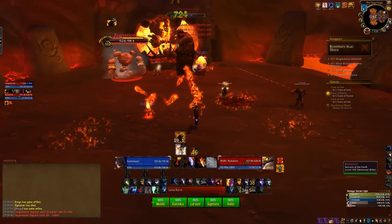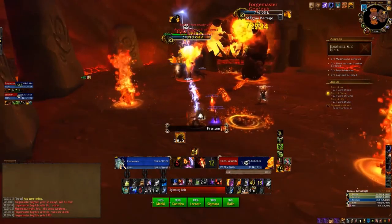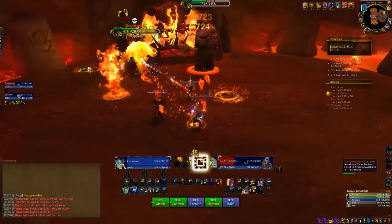Phase 1: kill the Ogre and his adds, don't stand in any of the bad, interrupt Firestorm, dispel Dancing Flames and if you have it move away from the group.